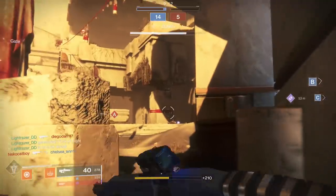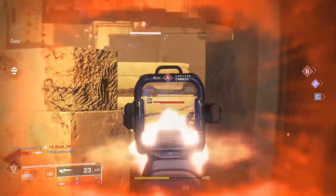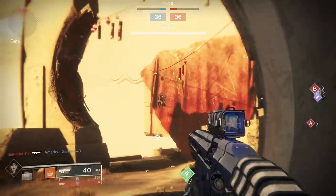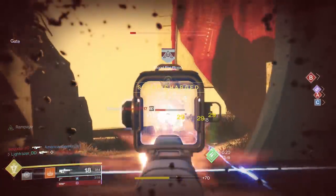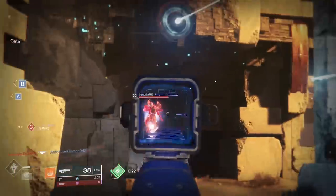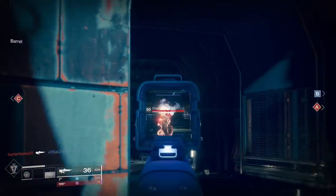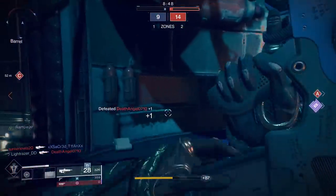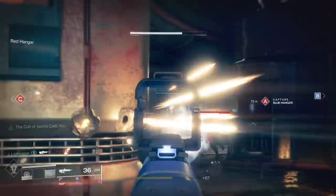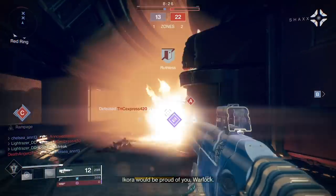If I was choosing a god roll for Go Figure, I would spec everything I possibly could into stability — find a roll with a masterwork in stability, throw ricochet rounds on it. Everything you can put into Go Figure and Right Side of Wrong that advocates for stability and keeping those shots together. We always get hung up on heavy-hitter perks like Kill Clip constantly, and I'm not saying this gun doesn't benefit from Kill Clip — Right Side of Wrong has it and was doing a really good job. But this weapon already has such a good time to kill that if you can get that god roll in stability, find a stability mod and throw a counterbalance mod on there, you've got a gun that can consistently two-burst people without having to activate a perk after a kill.